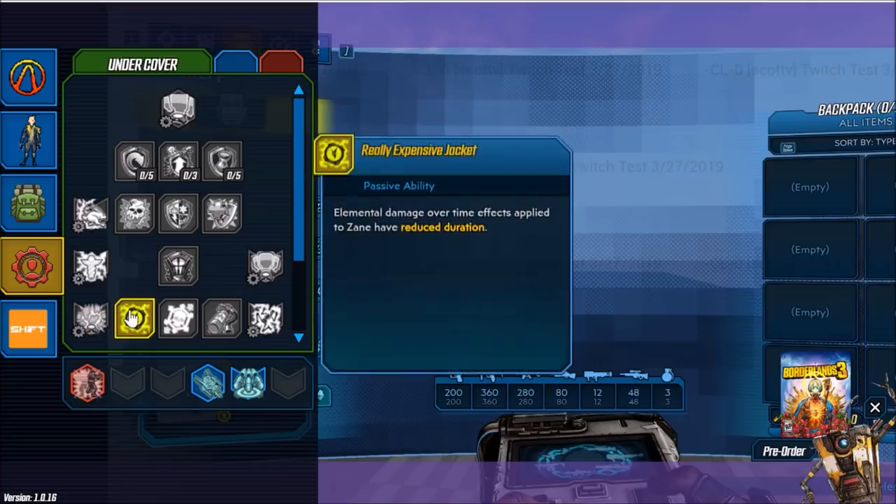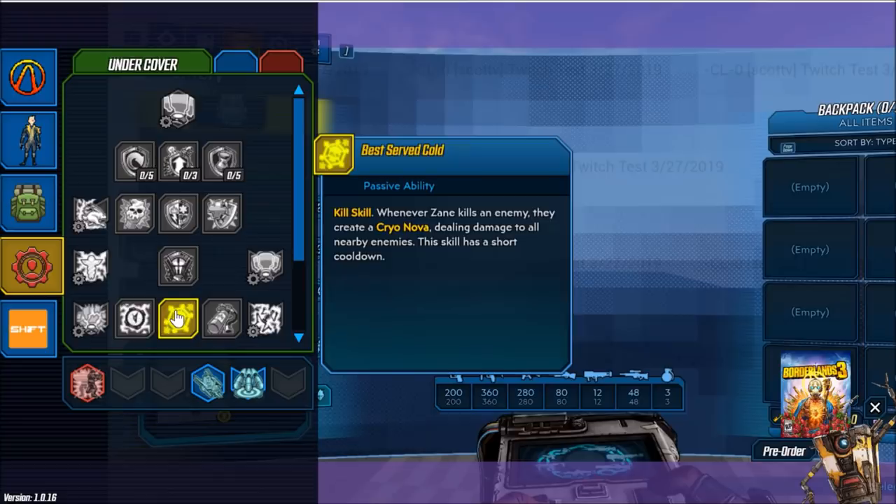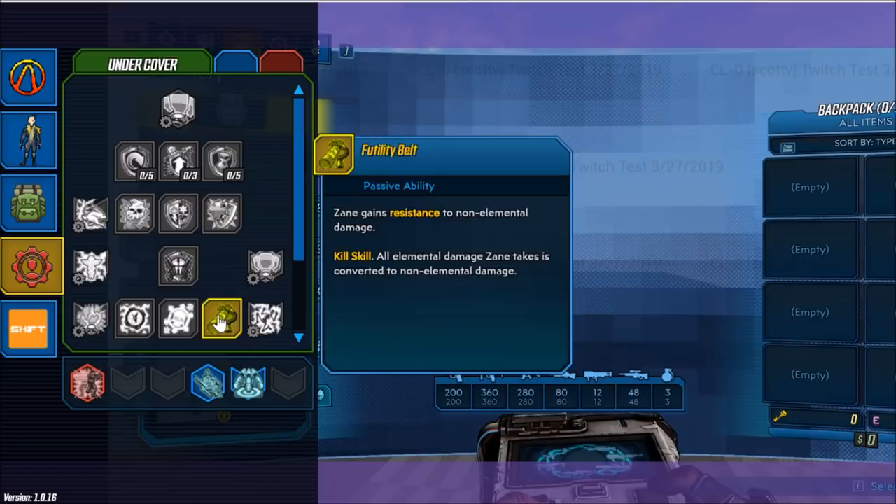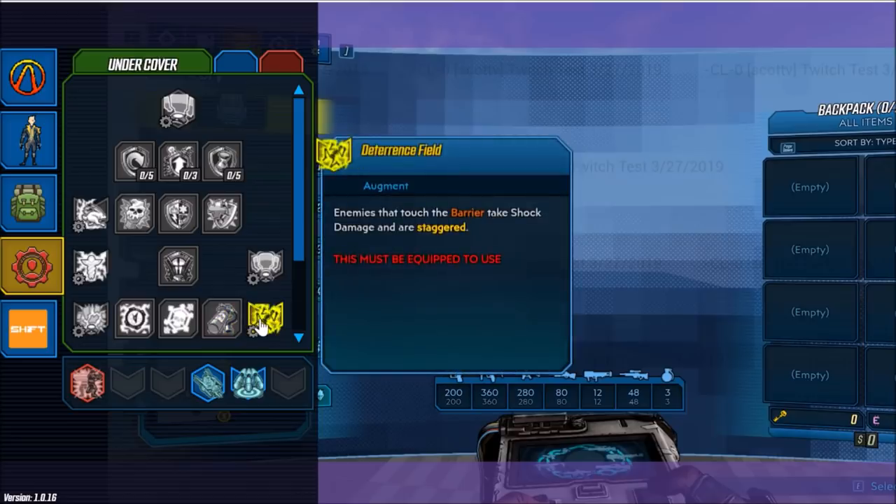Our next passive ability is Really Expensive Jacket — elemental damage over time effects applied to Zane have reduced duration. Next ability is Best Served Cold, our first kill skill: whenever Zane kills an enemy, they create a Cryo Nova dealing damage to all nearby enemies; this skill has a short cooldown. Next up is Futility Belt — Zane gains resistance to non-elemental damage, and as a kill skill, all elemental damage Zane takes is converted to non-elemental. And we have another augment ability, Deterrent Shield — enemies that touch the barrier take shock damage and are staggered.